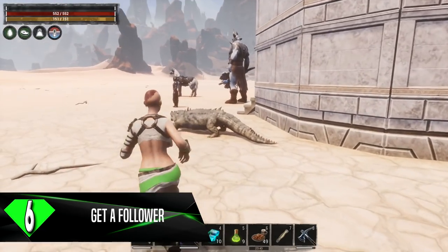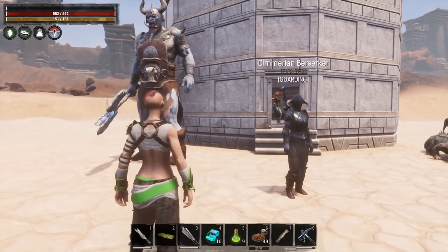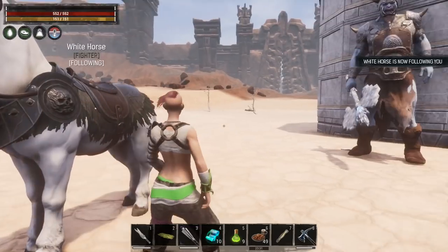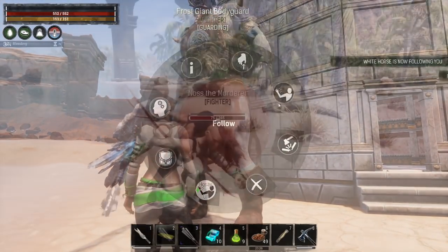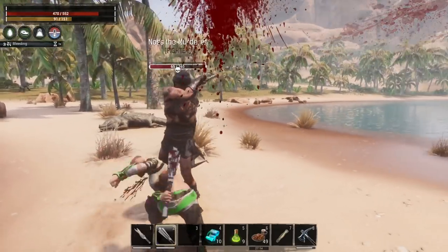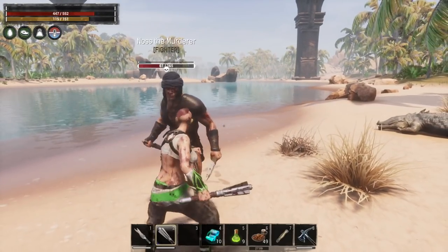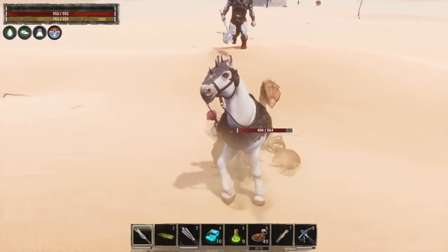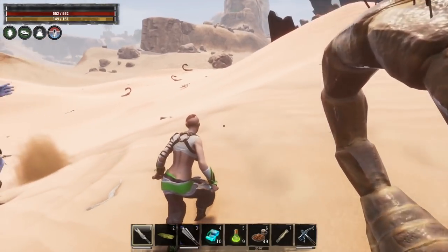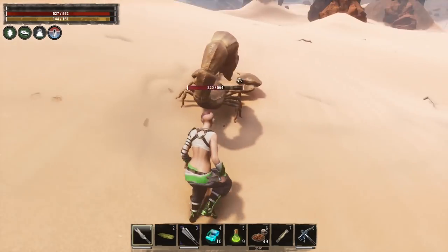Tip number 6 is all about having friends — and I'm talking about grabbing a follower. There are pet followers and human followers, which are referred to as thralls. As early as level 10, you can actually start taming thralls in Conan Exiles. You can have a combat follower and a rideable follower at the same time — so you can get yourself a mount and in addition have a pet or a human follow you around. Followers will go anywhere you go if you command them to, and they'll go into combat with you so you always have someone watching your back.